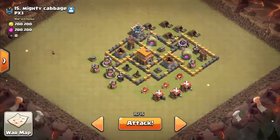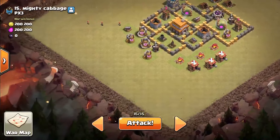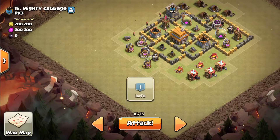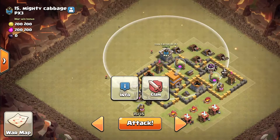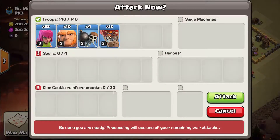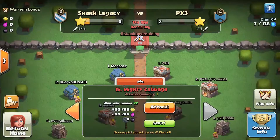The plan is they didn't have any clan castle troops the first time, so we're going to drop our balloons over here to take out the air defense and the mortar by that elixir collector. Then we're going to put our giants up over here near that clan castle with the wall breakers, and our archers are pretty much just going to follow around the outside to destroy that mortar. I'm going to get some clan castle troops for my alt account real quick.